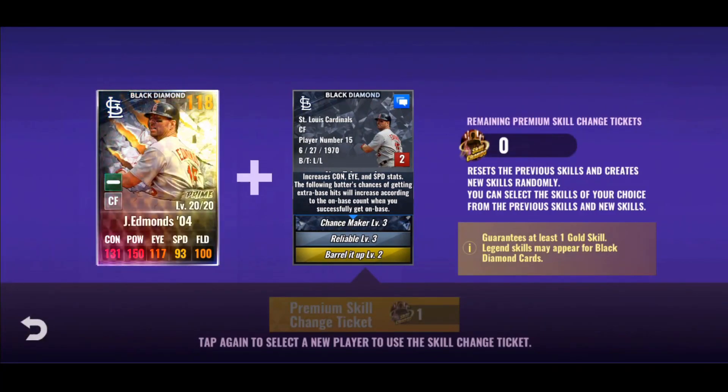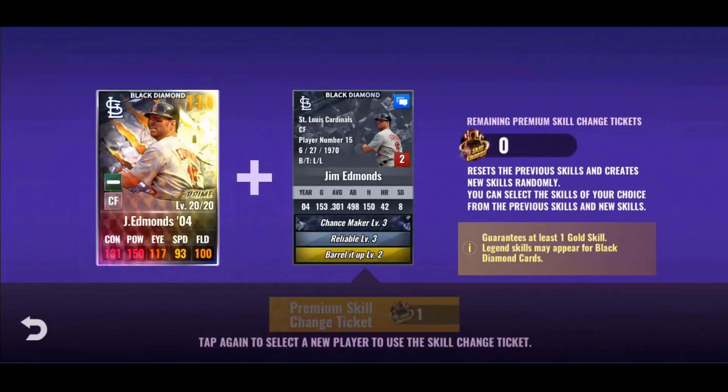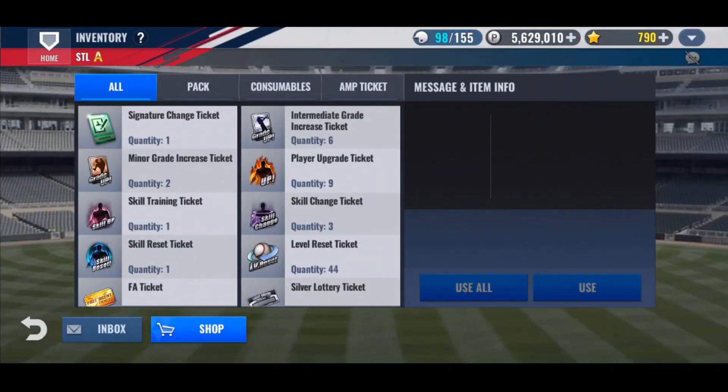My plan is to train those up — get Chance Maker to 6, Barrel It Up to 6, and then Reliable up to whatever it'll go. Reliable increases contact and increases the power of the next batter when you get to base. He's my number three hitter, so that's going to make my cleanup hitter have more power. With so much contact he's going to hit so many balls, and he has enough power. Chance Maker seems like a really good leadoff skill, but this is a two-skill set with a legend skill so I'm excited. Maybe if he ends up being a high average hitter I'll move him into number one, where I currently have Yadier Molina.